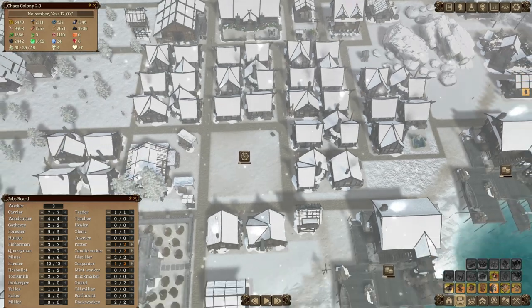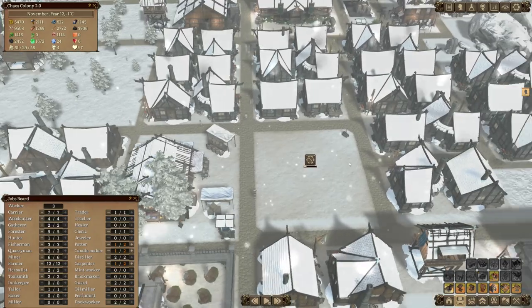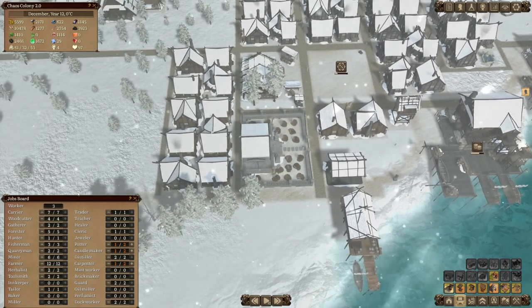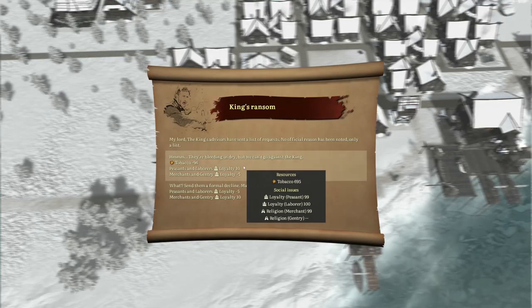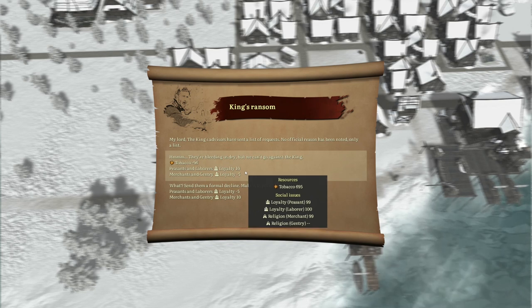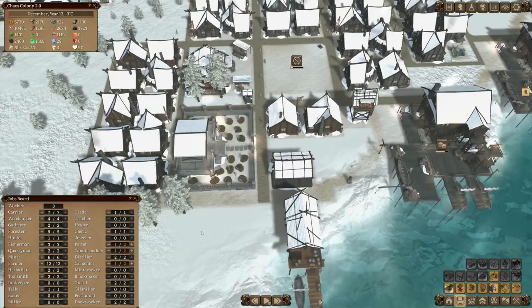Our numbers are getting a little bit low over there - probably why the building is taking so long now. What's happening with our construction of our church? We don't have bricks - oh my. The church will have to wait until the next episode. Our fledgling town is growing quite substantially - our population is up at 61 residents in total. More word from the king - they just want some tobacco. We've got tobacco available, but we will not provide because we want the loyalty for merchants to go up a little bit.